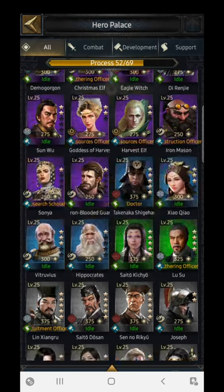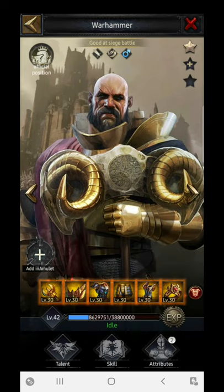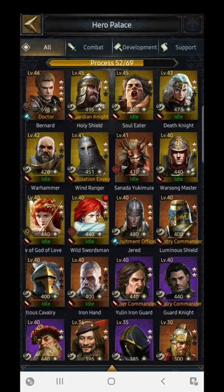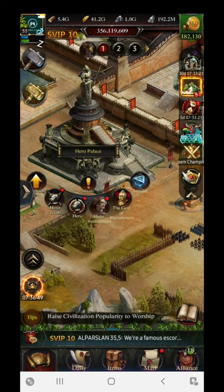Apart from the hero stats, there are new features added where you can see additional information about each hero — for example, 'Warhammer: good at siege battle.' There is also a warrior sword symbol indicating whether the hero is male or female. These are some of the additional UI updates added by Clash of Kings.